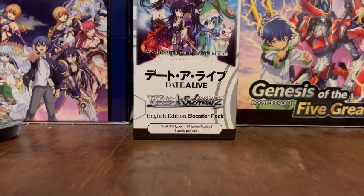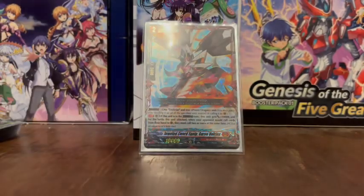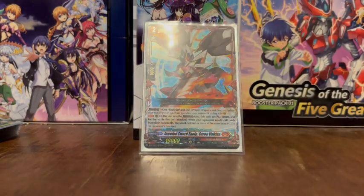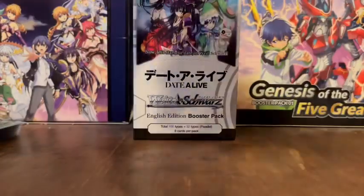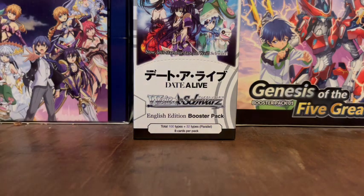Another one-off: Jeweled Sword Equip Garo Verina. This was the first crossover dress unit we had. One Trickstar and a Prayer Dragon. If this unit is in the crossover dress state, it gets an extra 10,000 power for the battle that this unit attacked. When your opponent would call cards from their hand at the Guardian Circle, they must call two or more to guard this attacking unit. Although we don't run as many anymore, as there's actually a Prayer Dragon which gives that effect to any Verina monster.